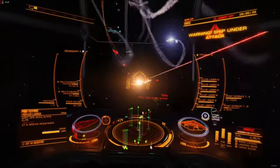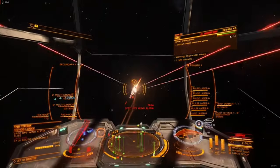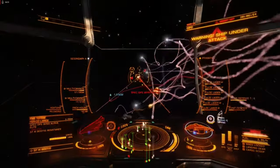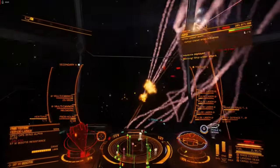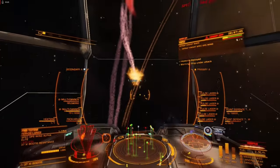Avoid firing Packhound Launchers into clusters of ships where allies or civilian traffic are mixed with hostiles. Take note of any ships equipped with electronic countermeasures, as these modules are not selective — Packhound missiles are highly vulnerable to an ECM pulse, which will destroy or disable any missiles caught in the field's effect.